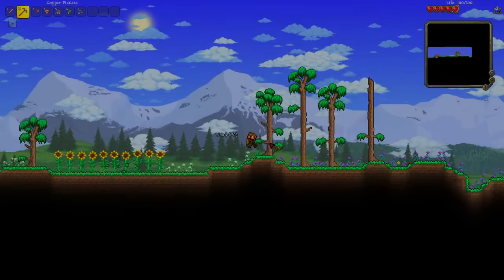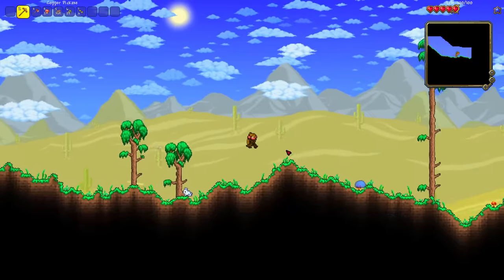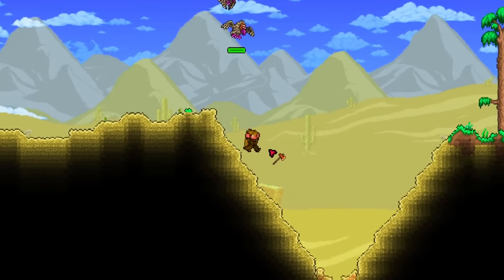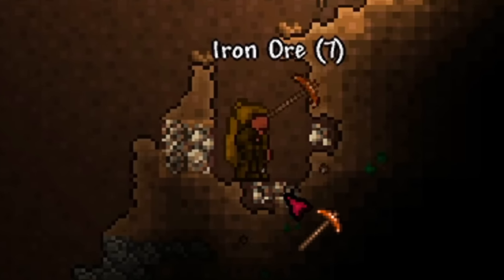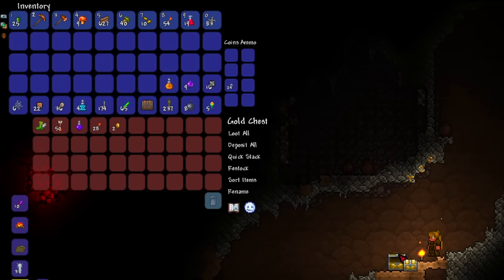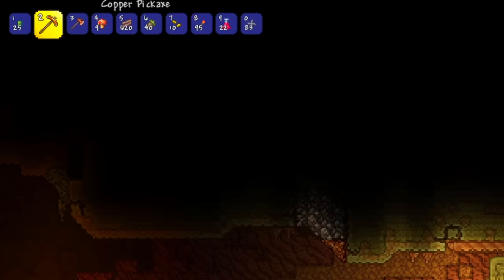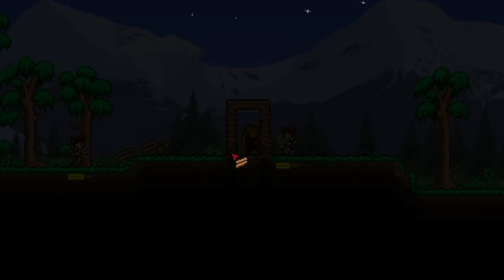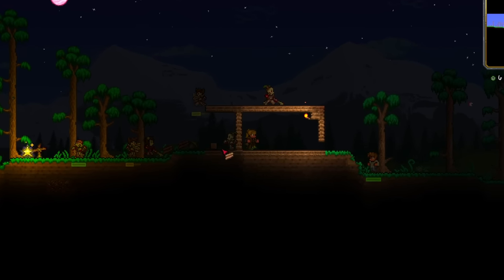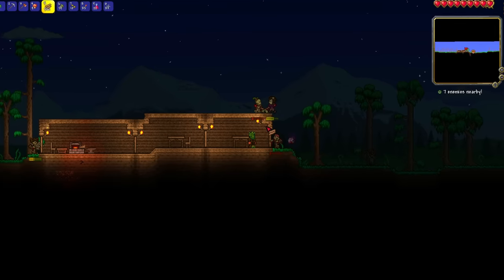I actually had a bit of fun with this for once in my life. I start off my world without the ability to kill any enemies - I have to throw away my copper short sword, and the first weapon I'll be able to get is the Boomstick, which is located in the jungle. But I'm just not strong enough to make my way there yet, so I make my way down a cave, mine some ores, and get some life crystals. It's nighttime and I have no way to kill the zombies, so I made a little house, some armor, and waited out the night.